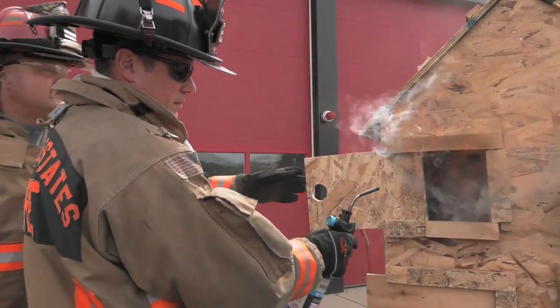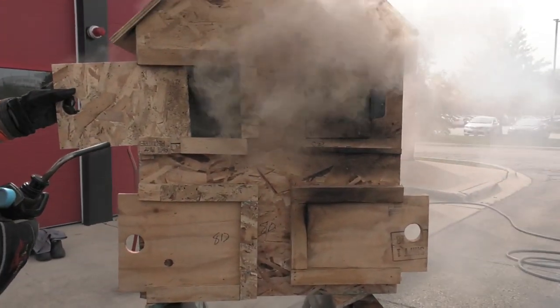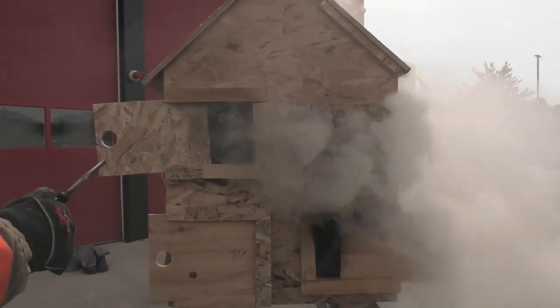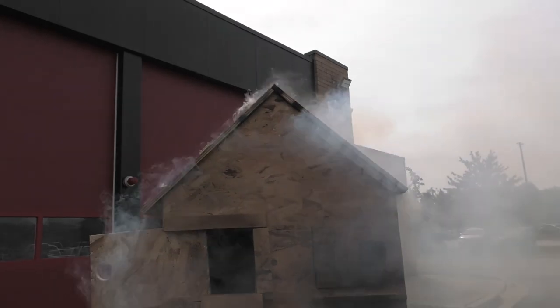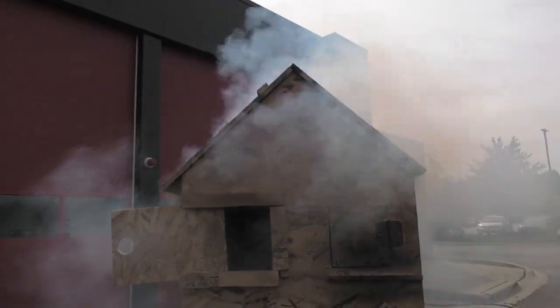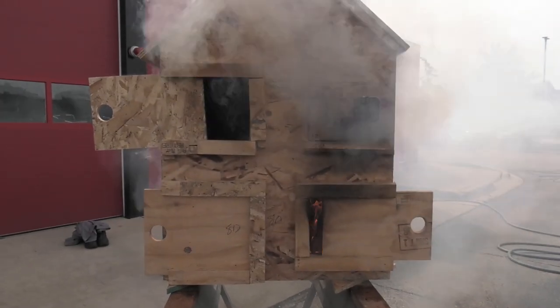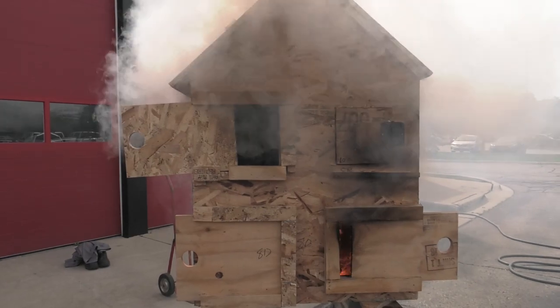Let's open the basement door, close this up, get a little smoke going. Now we're going to make that basement attack. The bottom door fails — how long is it going to take the top to go? Not very long — just about three or four stairs down. Then it went from bi-directional to unidirectional. Air in, exhaust out, to all the exhaust coming out. We do not want to get between the fire and where it wants to go.